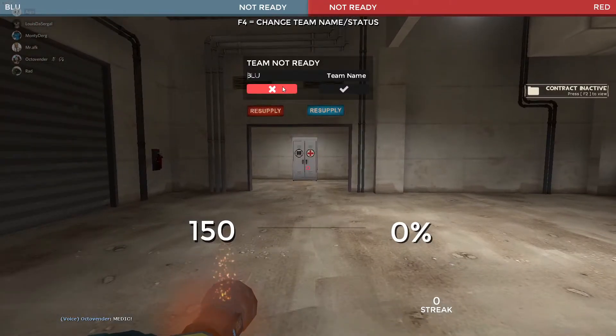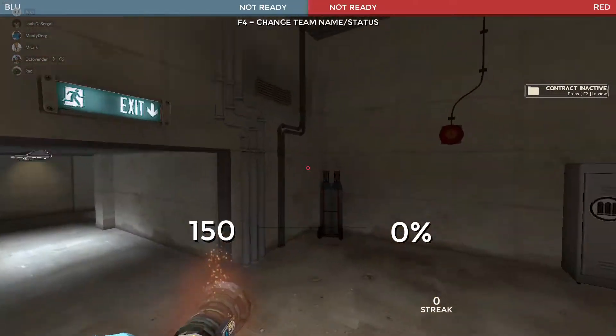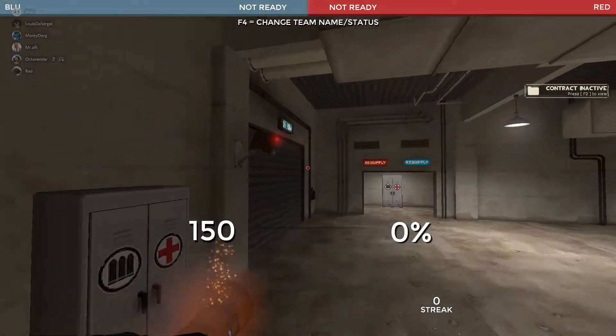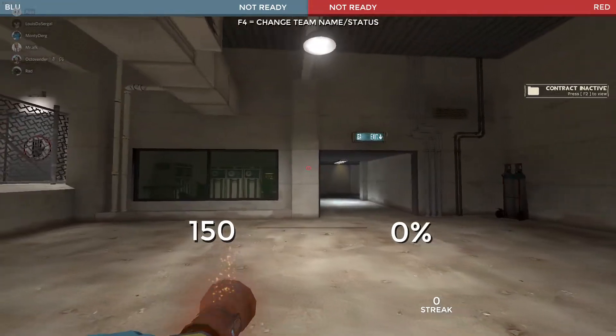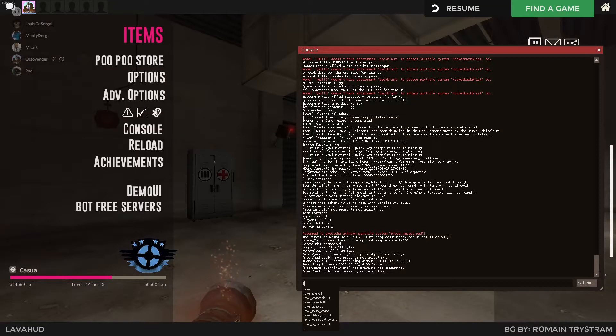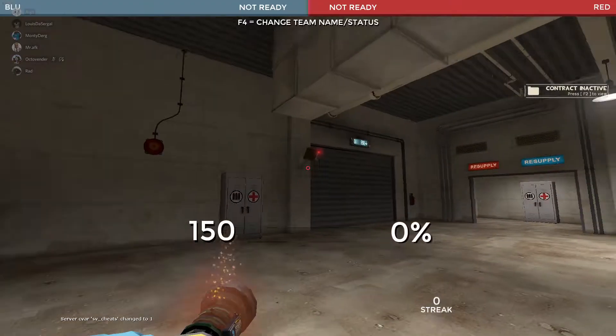The other problem I have is how big the ready-up button is, because it's so large it just covers the top of the screen. A similar thing happens with the ubercharge percentage at the bottom of the screen if you don't change it in the customization settings.